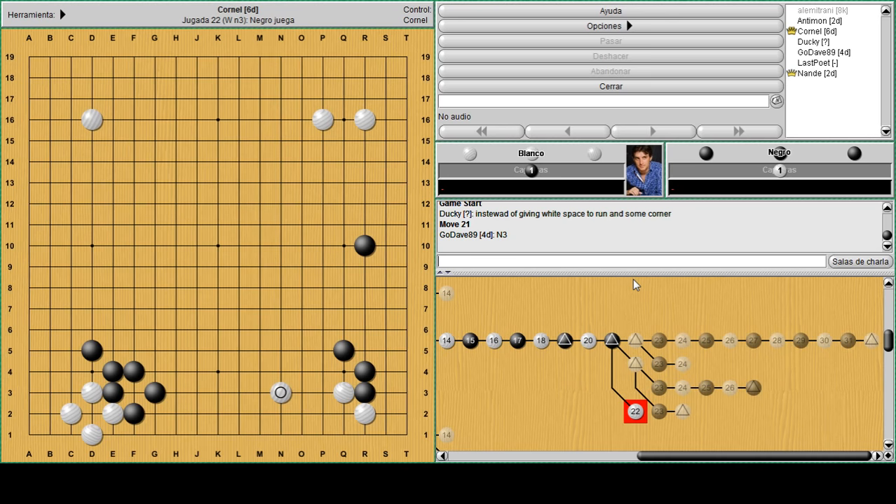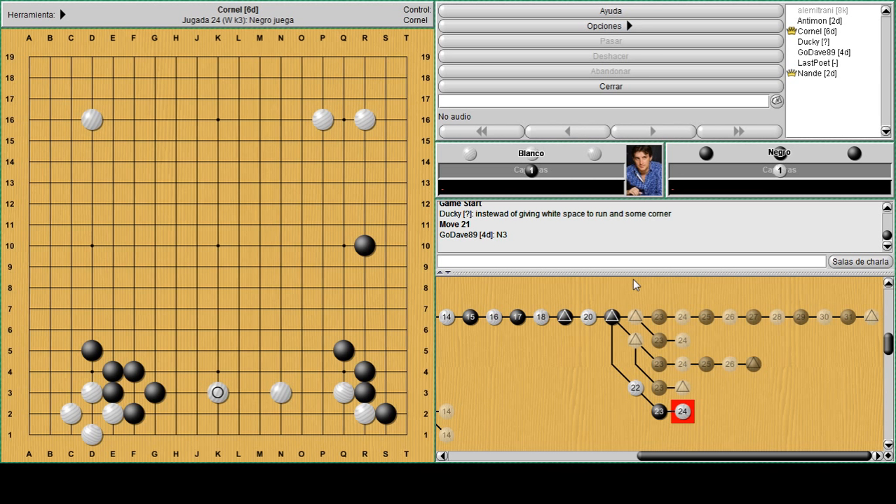There are about two options to consider. One is entry: when you play entry and black just blocks, you extend again, treating these stones very lightly and developing as fast as possible. There's another way to play a little more tight, which is O3. When white plays O3, black has two options: one is to block the corner again - this way he's very solid in that area and keeps the pressure on white's eye shape - but white will simply jump again. The base is safe now.